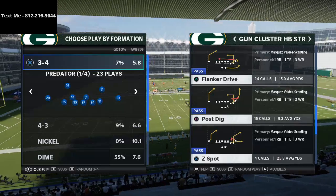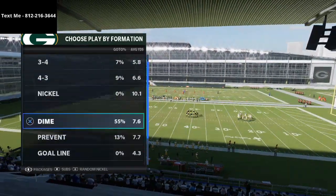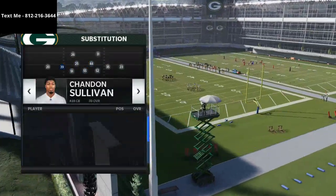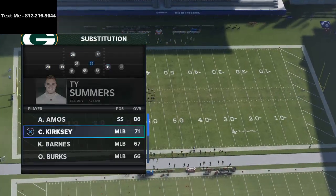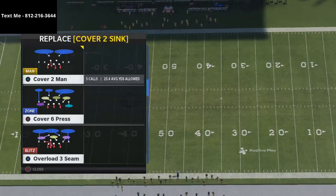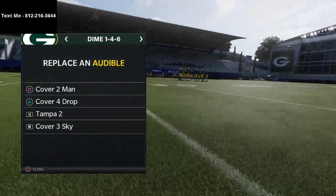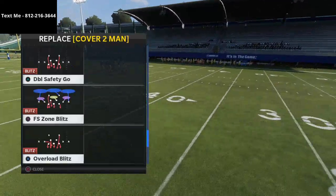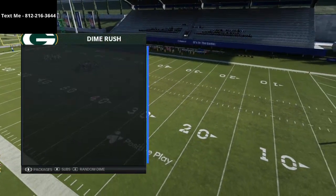If you haven't already joined my text message membership, I highly encourage you to do that. By joining, you'll get a free Madden 21 tip every single week. We might put the entire Gun Cluster scheme in there for you. My number is on the top left of the screen: 812-216-3644. We're going to show this play against some standard coverages you're going to face.